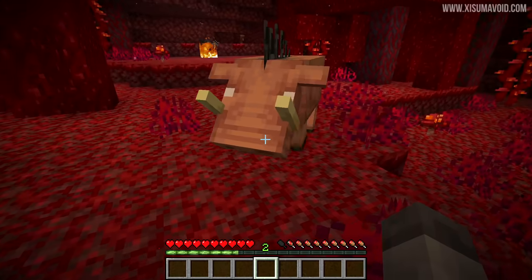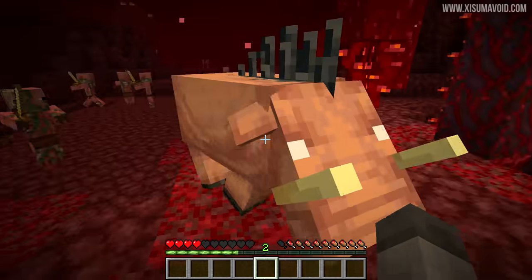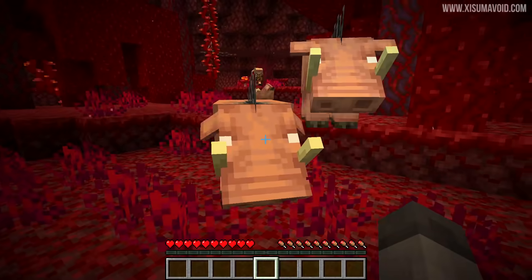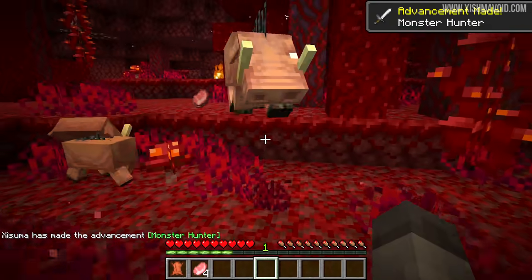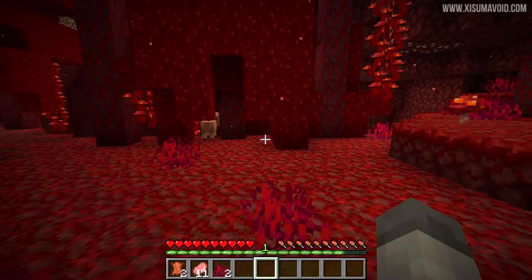The hoglin is a rather tough mob. They have double the health of a player — 20 hearts — and they attack for between three to four and a half hearts of damage in hard mode, so they're a mob to be handled with care. If you kill them, they drop leather and pork chops upon death; the leather is a little rarer, the pork chop more common.